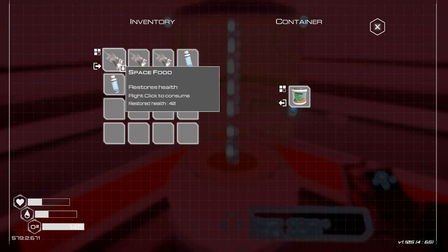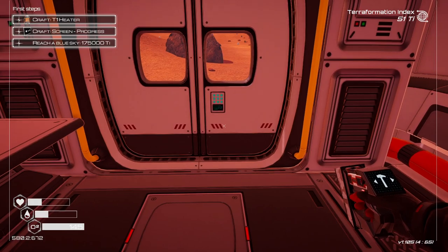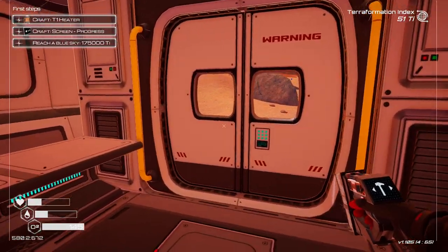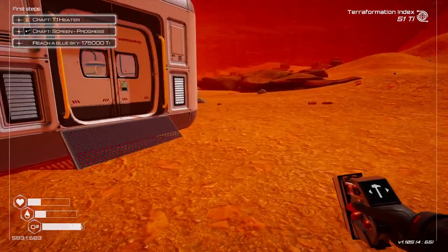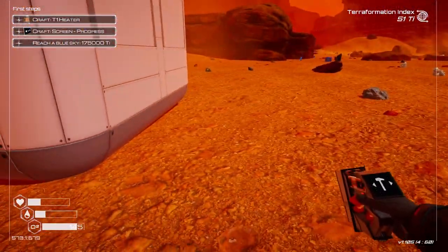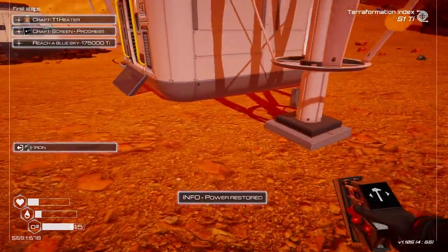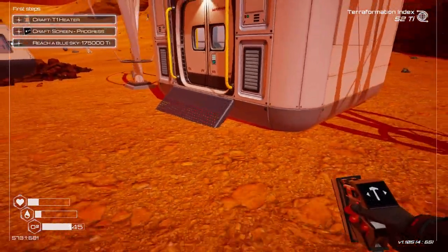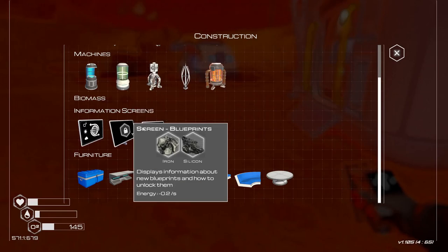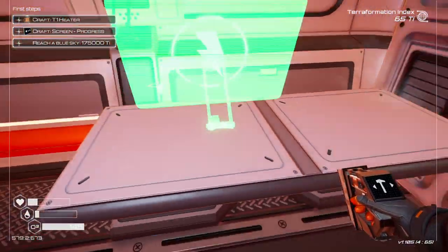I didn't need the table after all. We can put the Lerma seed in — hopefully it'll do well in here. This has gone dark, possibly because we don't have enough power. If they say I need a T1 heater, I guess so. But this thing is not spinning — it says it's giving energy. Maybe I just need more of them. Shouldn't it spin? Maybe I'll put it on the other side. Okay, spin folks. This is a small screen — we have a desktop now.